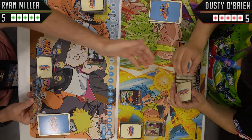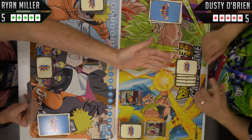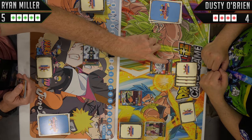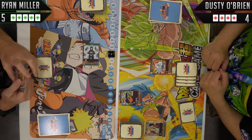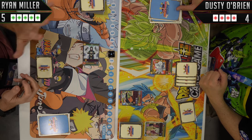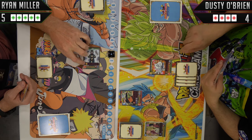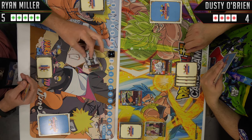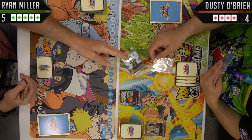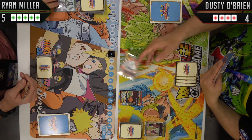I will now attack your guardian stack. Whenever you attack with a battler, you must choose either a tapped battler or their guardian stack. I'm going to attack their guardian stack — Dusty's going to reveal the top of his guardian stack. If it has a guardian ability, which this one does, he'll play that now. That allows him to draw one of his EX cards. So you get to do that right now. Then we compare strengths — mine is strength two. Strength two means when they're tied, they both lose. No matter what, the guardian is going to go away.